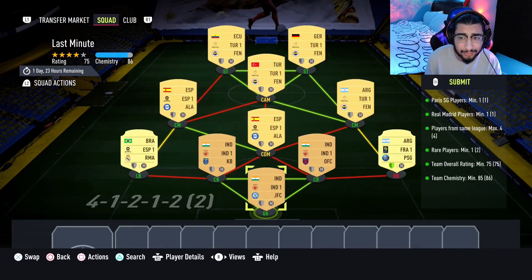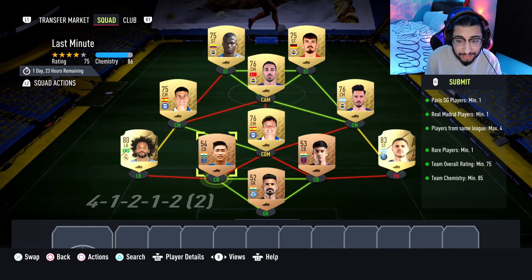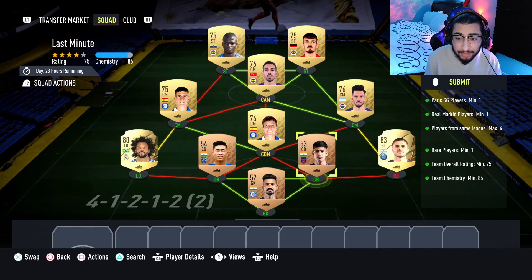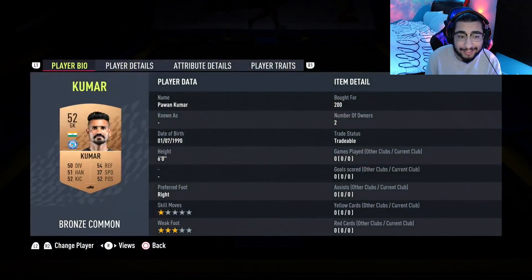No loyalty is required. Before I show you the players I chose, keep in mind that player prices may change, especially for these bronze cards. For the two center backs and goalkeeper, make sure they're from the same league and the same nation — that's basically it. Here are the players I used.